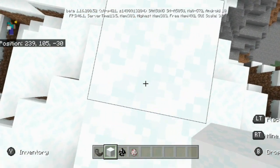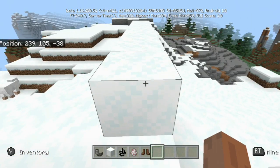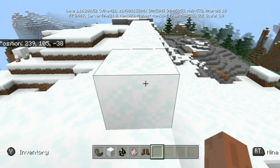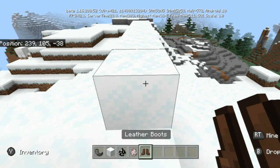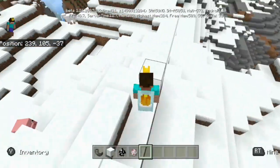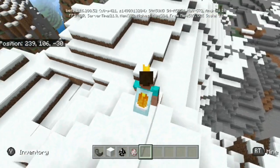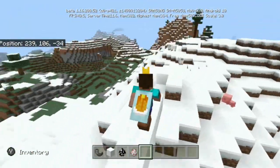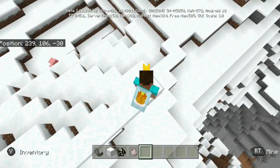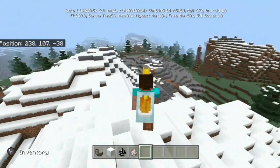Kind of a cool type of feature — I kind of like it. And if you don't want to sink through the powdered snow, then what you need to do is equip yourself some leather boots — that way you shouldn't have that issue. If we hop on it, there we go, it will just be a normal type of block. It's a really cool type of functionality.